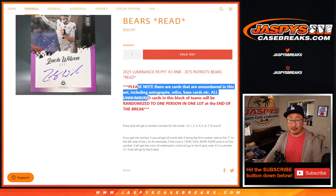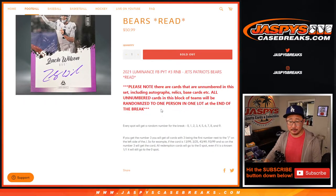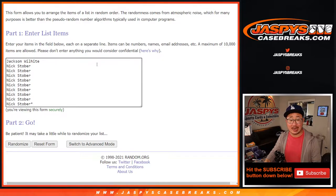Now remember, there are a lot of non-numbered cards in here. So all the non-numbered cards will be collected into one lot, one group, and randomized to one person in this break. So that's either going to be Jackson or Nick. There are the numbers right there.